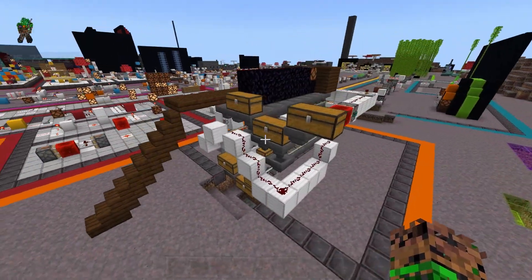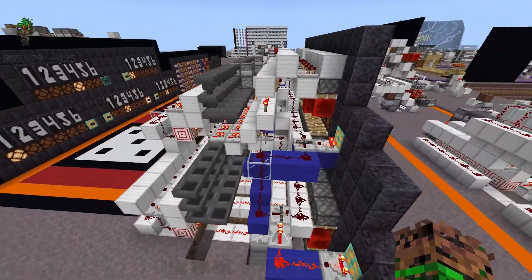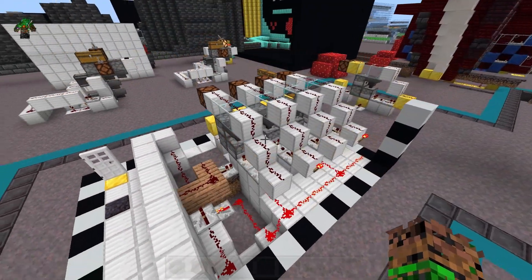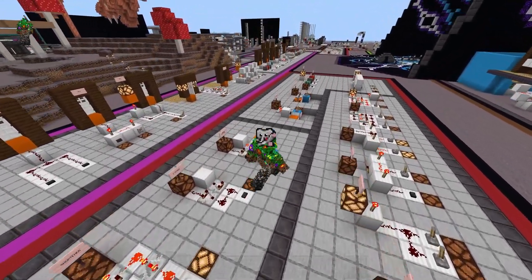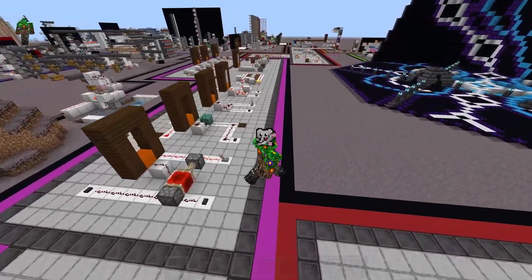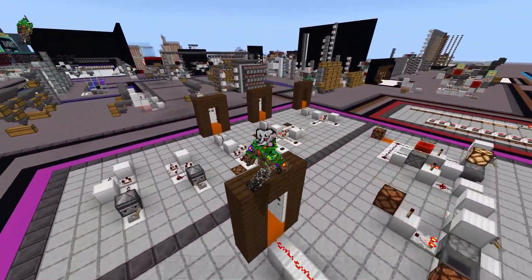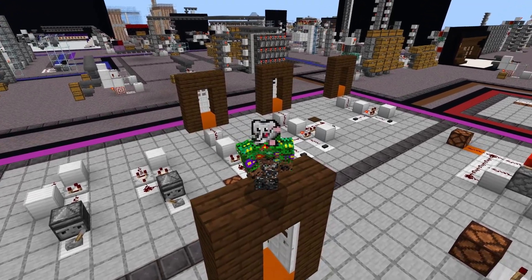No matter how big or complicated a machine might seem, they are all made up of the same teeny tiny components. So if we just train ourselves to use these components and think of them independently, it will be much, much easier for us to accomplish the complex things we are trying to do. For this episode, I'm going to be using a door as an example requested by a viewer, building it in several different ways using different gates to examine how they affect the behavior of the machine.